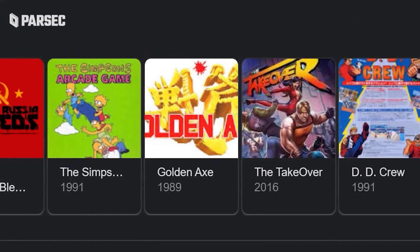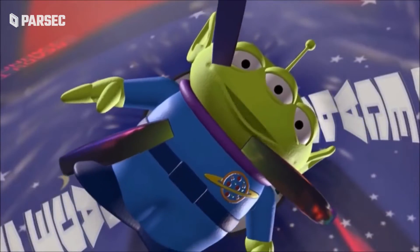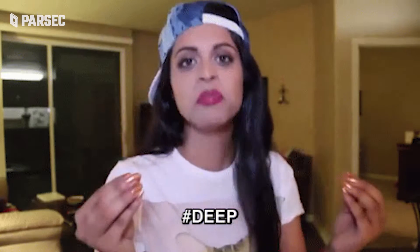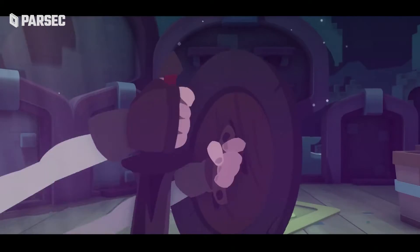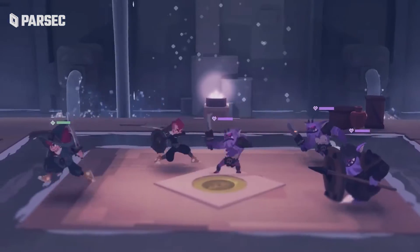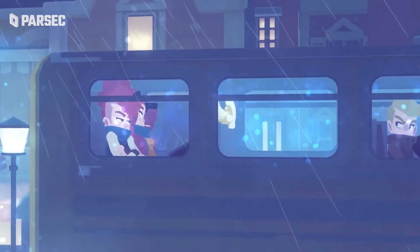Just when I think I'm done with the side-scrolling beat-em-ups, they find a way to pull me back in. This time, it's Young Souls. And can you blame me? This game is deep. Not only is it a good ol' side-scroller, it's a co-op RPG — an action RPG. The kind that involves hacking and slashing. This gnarly blend of genres is far from the end of Young Souls' depth.